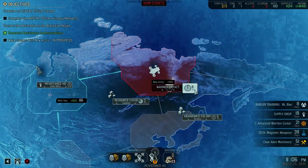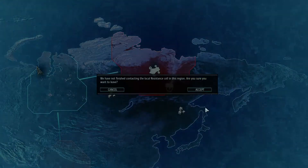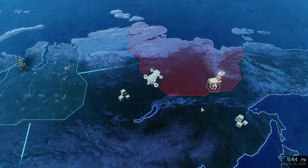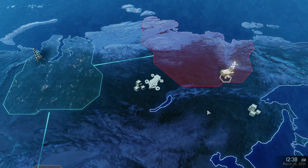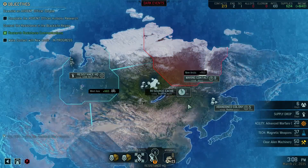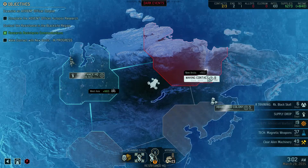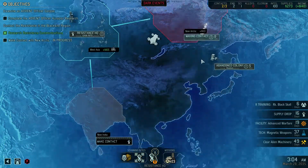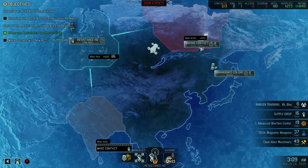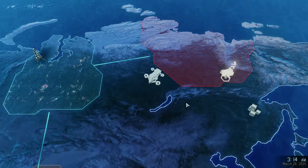Let's make contact. We do have only 200 supplies, so let's go get the supply thing first. I need to get the supplies before the next mission. Strategic resource located — yes, we need that money. Let's make contact. Setting course for Sector 1, the Arctic.